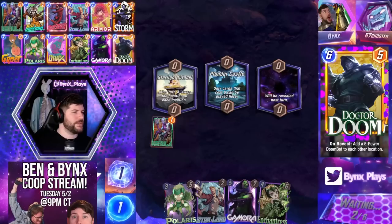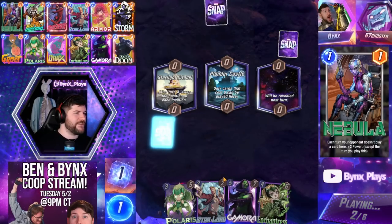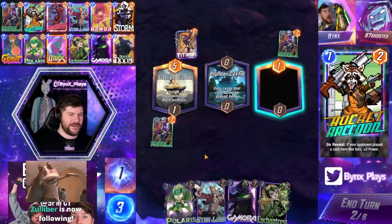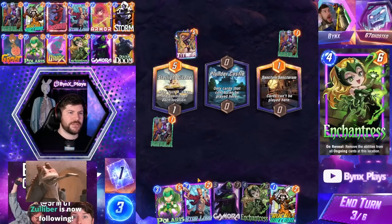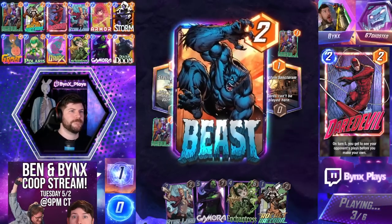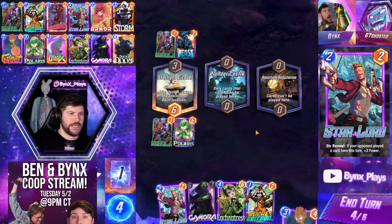How come I always draw Nebula on two and never on one? Pretty messed up. That free Storm is now an Ultimate variant? Get wrecked! Get wrecked, people who didn't get that card? What a fun set of locations. Come here, Nebula! Come here!